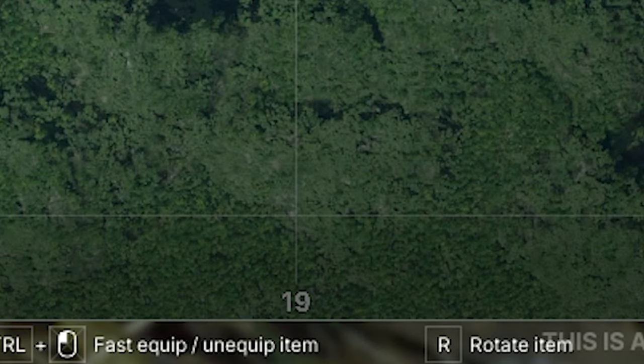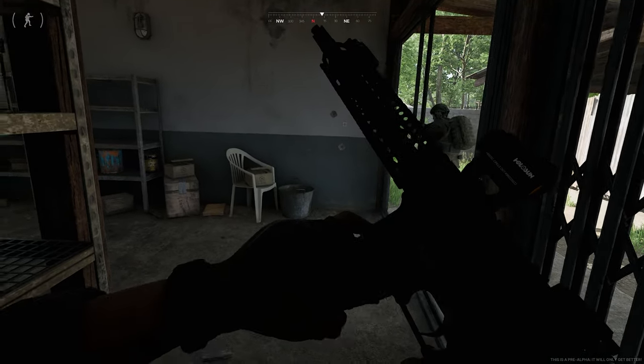Another thing: we can rotate items. When they zoom out on the map at the very bottom you can see the mouse, and you're going to be able to rotate items - so that's good when you're trying to min-max loot.